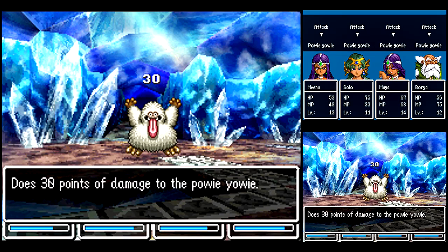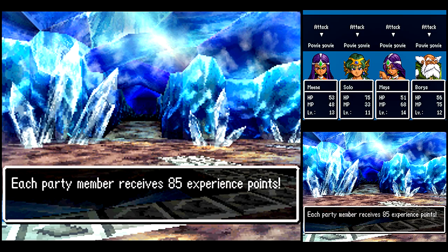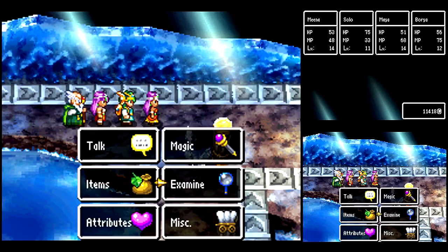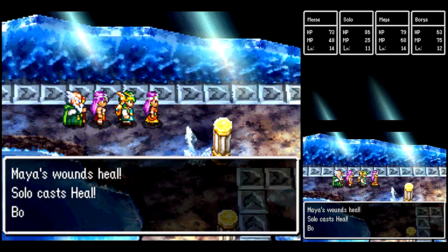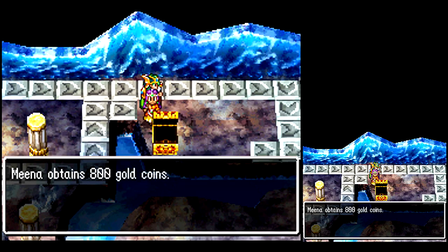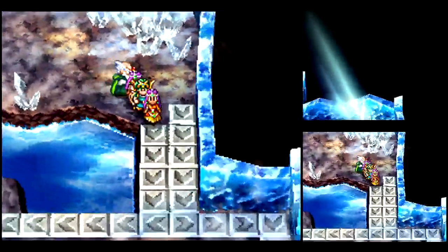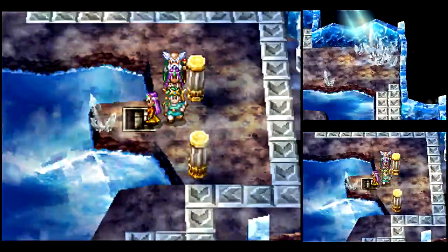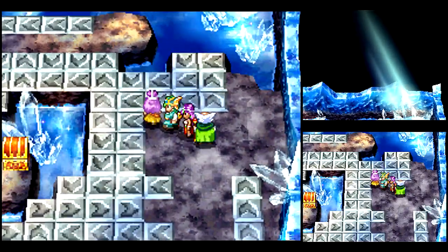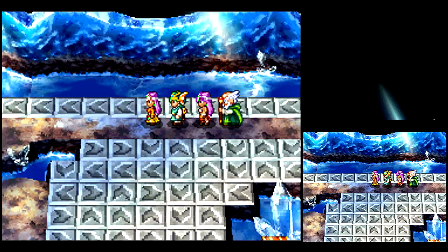There are some dungeons where you can actually bring your wagon in and still get experience for your reserved characters. And there are also some dungeons where you can't bring the wagon, but your reserved characters will still gain experience anyway. So it varies from dungeon to dungeon — I like how they mix it up. Like some dungeons I'll want Maya as my mage because there are more enemies susceptible to her fire spells. Other dungeons I may want to bring in Borya because those enemies are weak to ice. I'll switch characters from battle to battle depending on the situation.